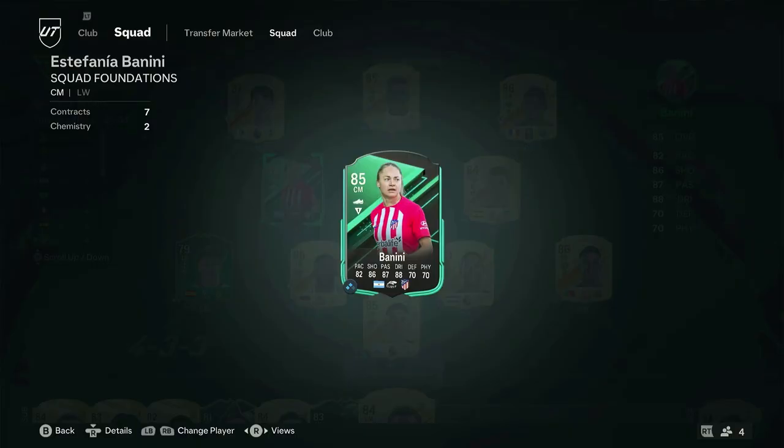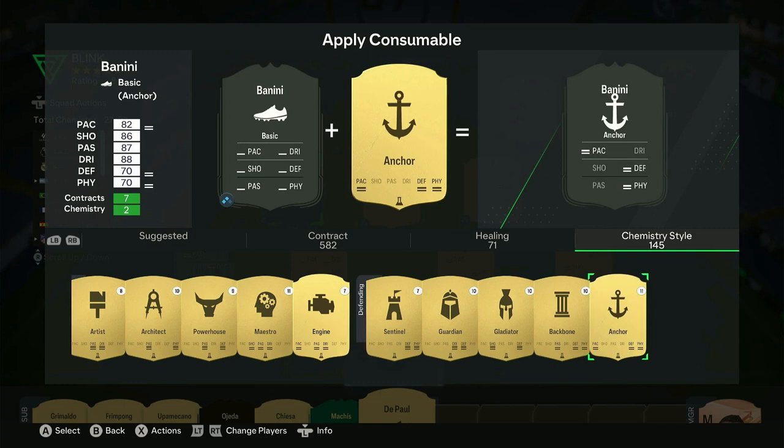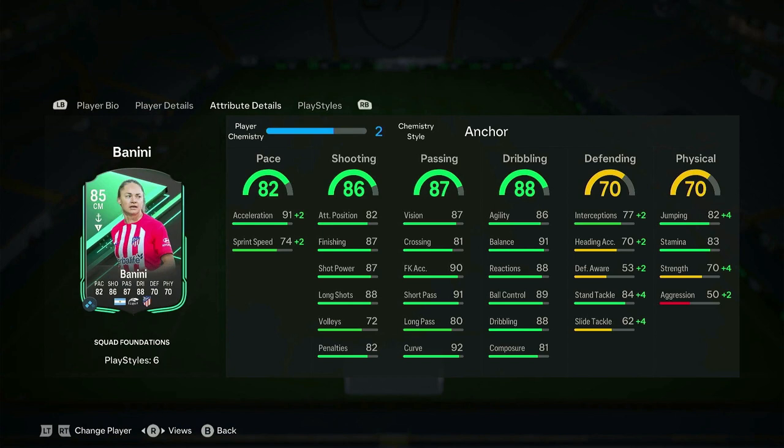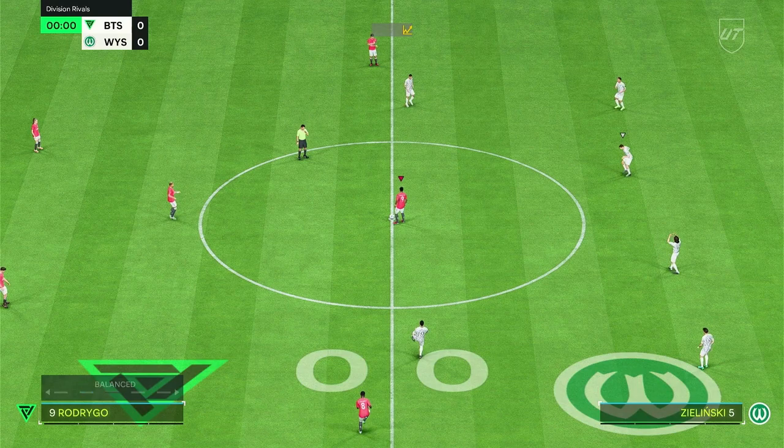You can put a lot of different chemistry styles depending on how you want to use her, but personally I put an anchor on her because I want her to be a little more fast, and also I want to up those defensive and physical stats. I used her in a 4-1-2-1-2 where she was the left center mid, while Jaquan Cedulo was the right center mid. Her stats overall look really good — I've got to applaud EA for making this card really good stat-wise. But is she good in-game? That's what we're here to find out.